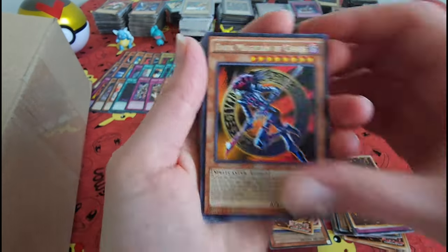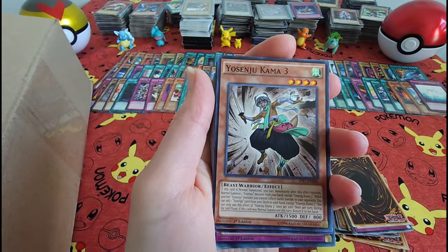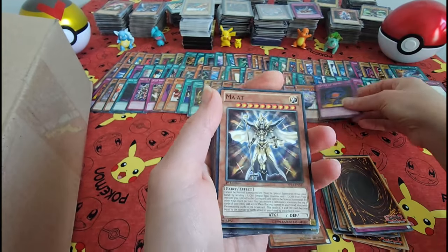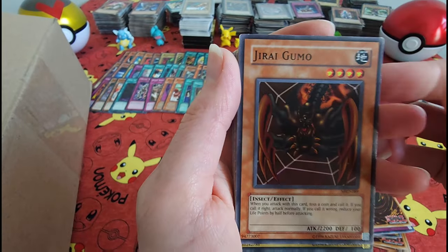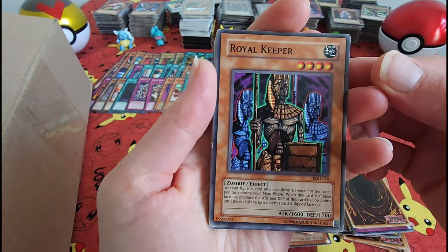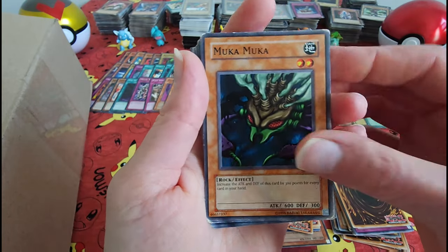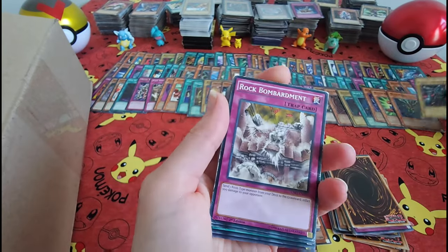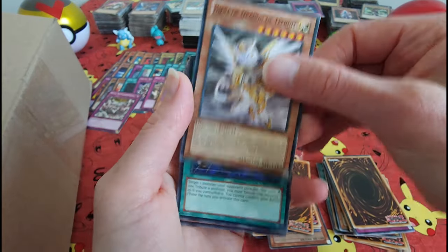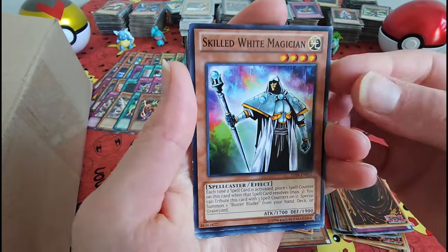Dark Magician of Chaos. Armored Bushi. Athena — you know, Greek gods, plain and simple. Soul Eater — definitely wouldn't want to come across one of those in real life. This guy looks like Magna Ryu Run — looks like he should be in a kid's cartoon. Rock Bombardment — bombarding the castle. Mystic Tomato — creepy, always a good Mystic Tomato.